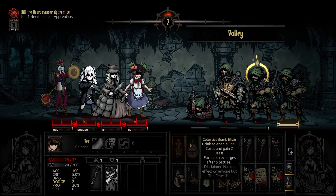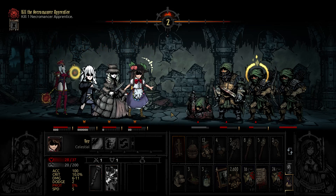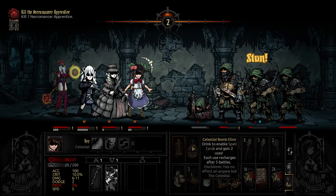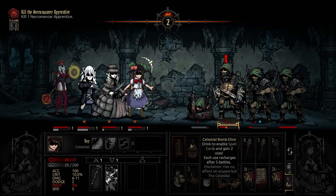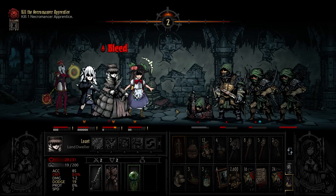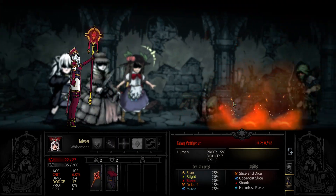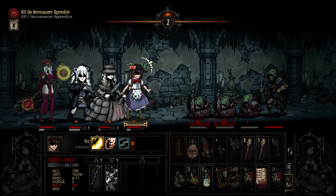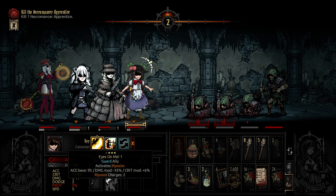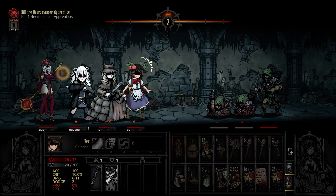I know I can drink the celestial bomb elixir but I'm going to hold off until after we camp, because I'm not sure if camping will reset that or not. I'll just get rid of bodies then.